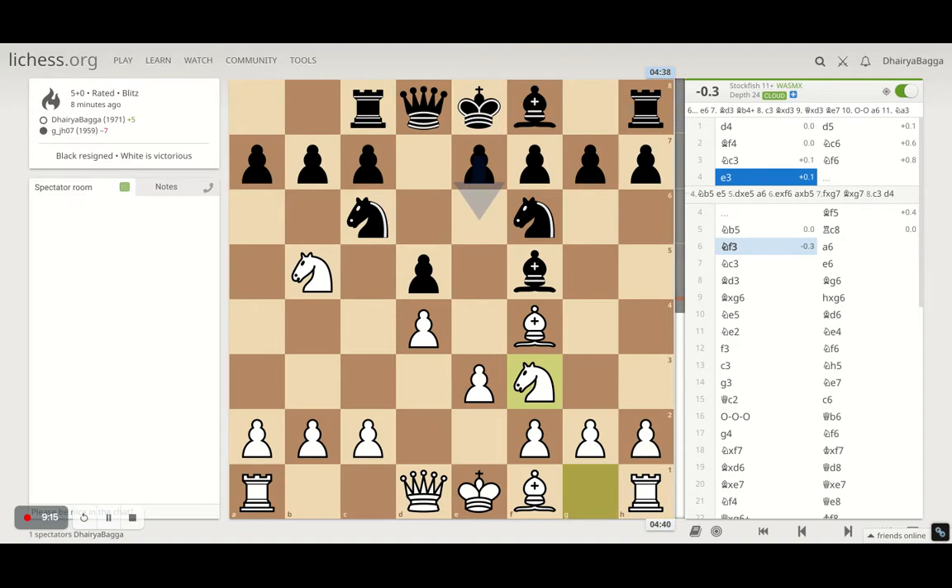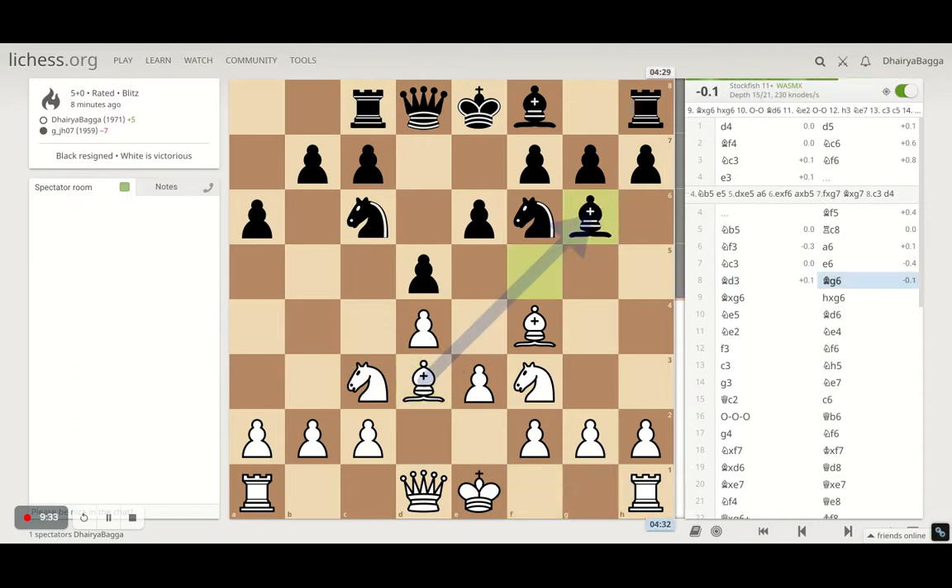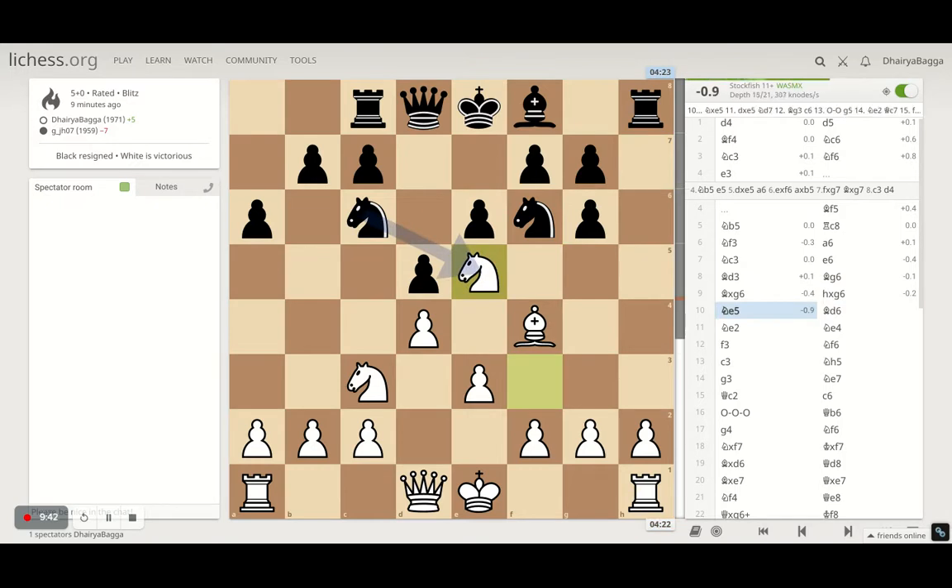He responds with rook to c8, and then I play knight to f3, just trying to develop my pieces. He tries to kick away the knight, knight comes back on c3. Then the opponent plays e6, I respond with light square bishop on d3, offering bishop exchange which he denies. Now I have a couple of options — I thought of taking, which is the right move as well. I took on, he takes back with the pawn. I go with my knight on e5 — computer saying he can take, he doesn't.